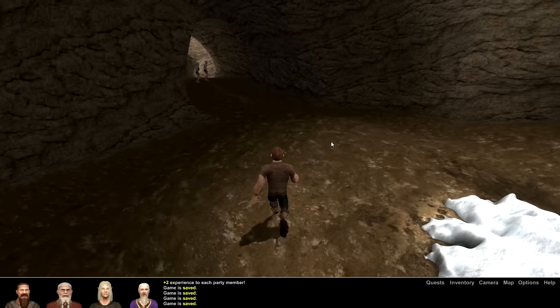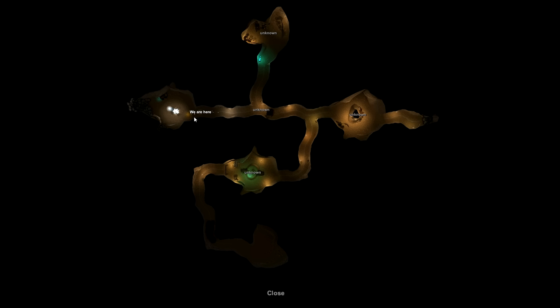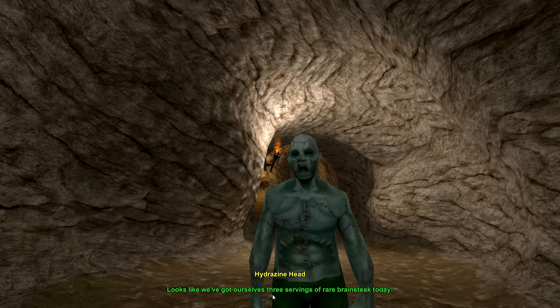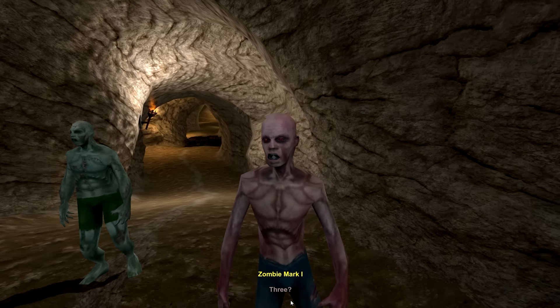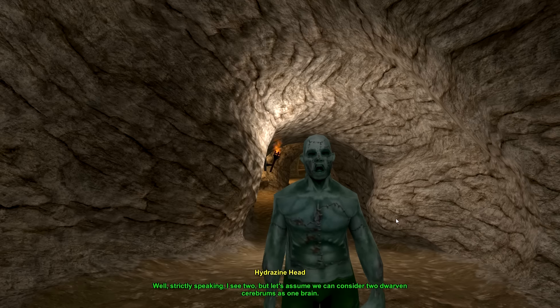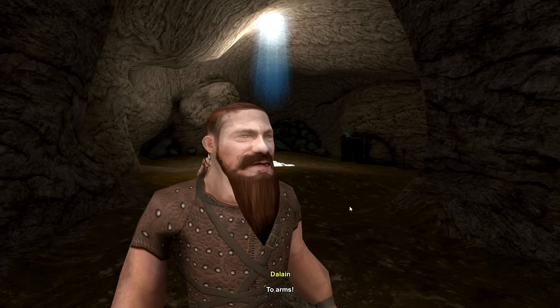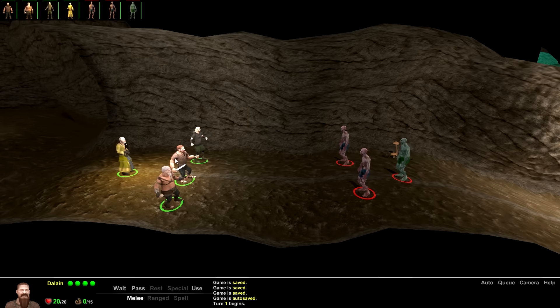Let's charge! We might die - we might die. What's the map look like? We are here... unknown. That's a really neat cave, can't wait to get the heck out. Let's charge these guys - looks like we've got three servings of brain steak. Oh these are zombies! I thought they were like orcs or something. Two dwarven cerebrums... two arms. Alright, we're starting out ranged and Dalin's going first.